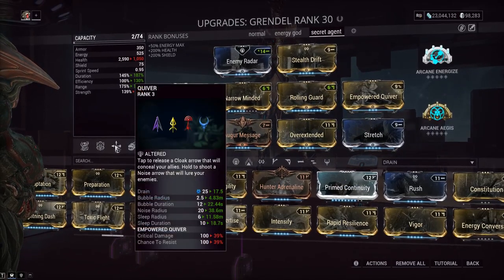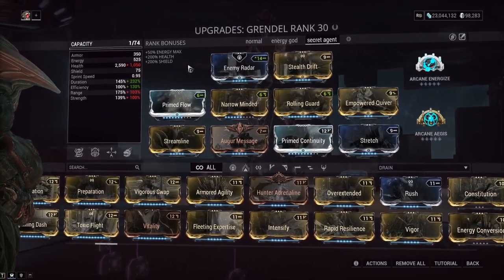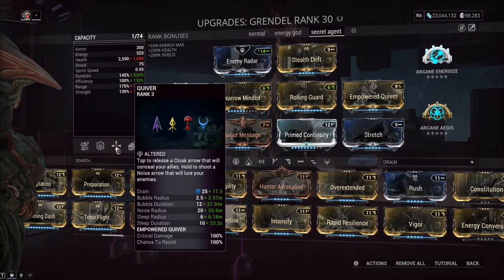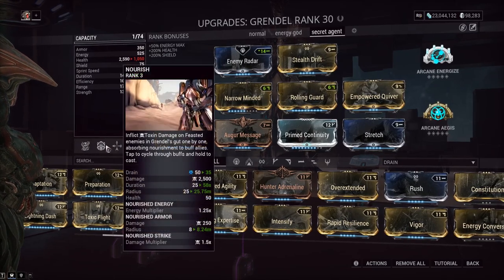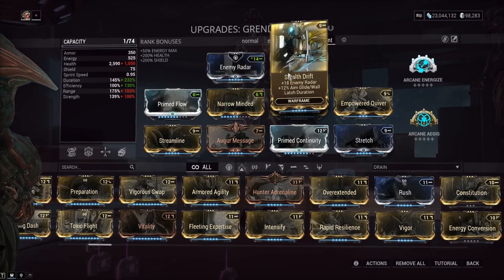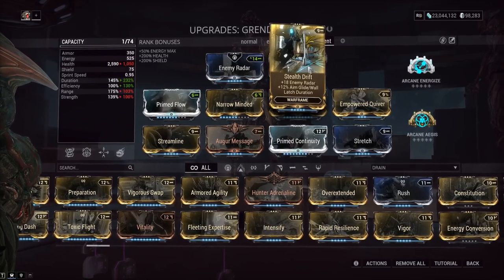If you have something like Overextended for more range, you will not prevent all statuses — you'll take a lot of them. As you can see, at 40% power strength there's a 39% chance to resist, so you want at least 100 strength. We've got efficiency and duration on the build mostly. We're going to use the invisible arrow from Ivara and eat the enemy with Grendel's first ability. We also have Stealth Drift because it's a stealth Grendel build.